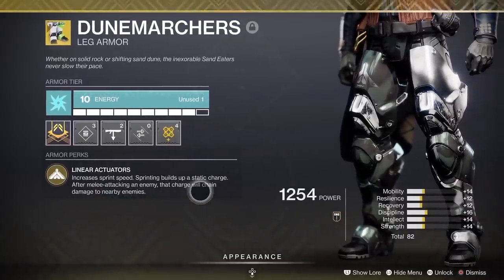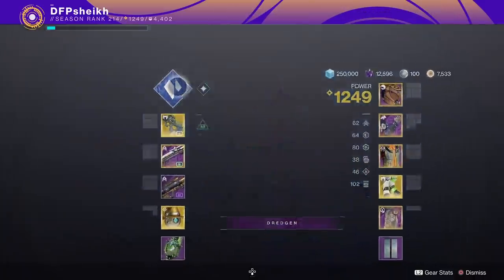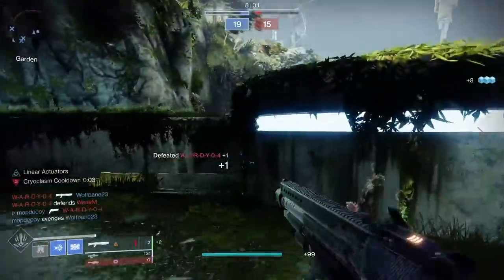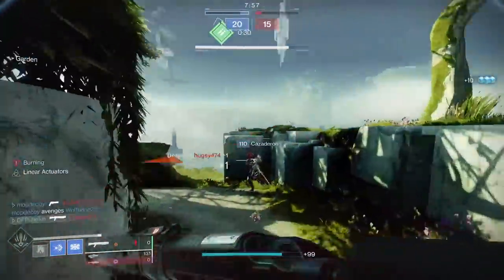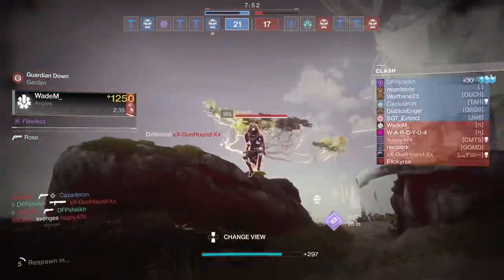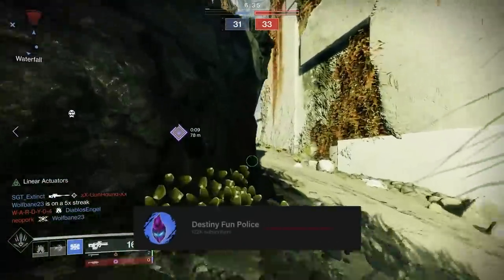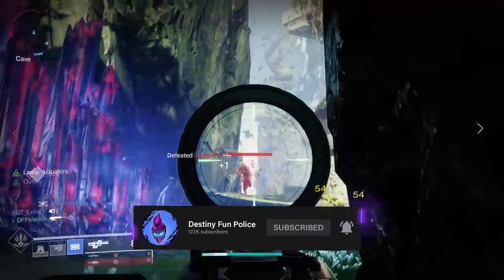We are running Powerful Friends and double Outreach on our mark for extra melee energy. Of course we're using the Dune Marchers, which increase sprint speed — sprinting builds up a static charge that gives you crazy melee chaining capabilities. We've got Shiver Strike at 100 Strength, so we almost always have our melee up and available, just for that nice mobility and maneuverability. And of course we are getting tea-bagged by some Revenant Hunters on the other team.